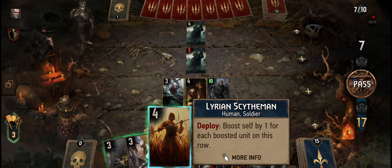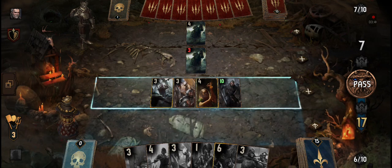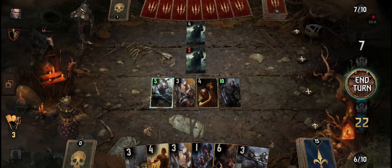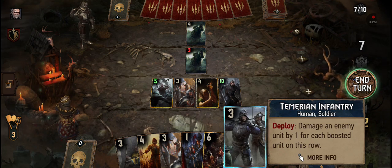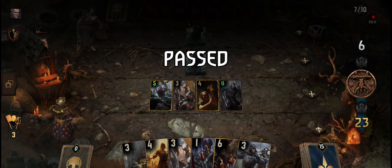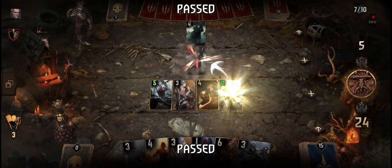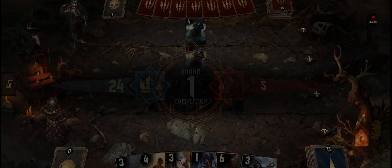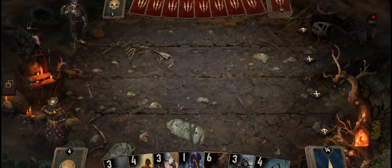Boost self by one for each boosted unit, boost an allied unit by two, give it plus two armor. Let's end the turn. I'll pass — I win! Yes, I won the round! Okay it's great, but I used up Geralt. Next round Geralt was really useful for me.